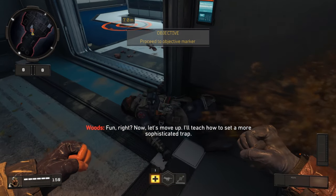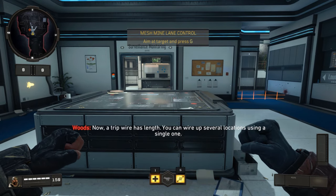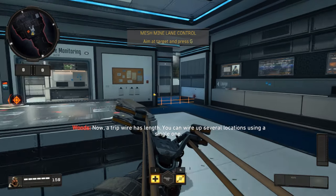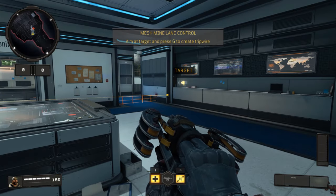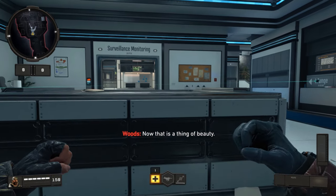Let's move up. I'll teach you how to set a more sophisticated trap. A tripwire has length — you can wire up several locations using a single one. Now that is a thing of beauty.